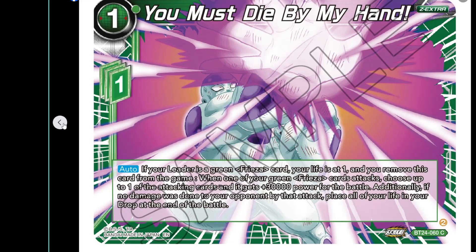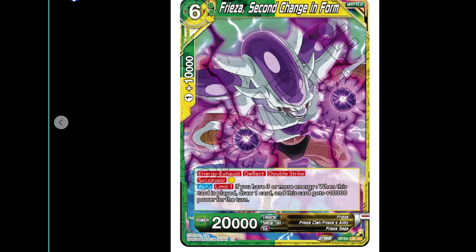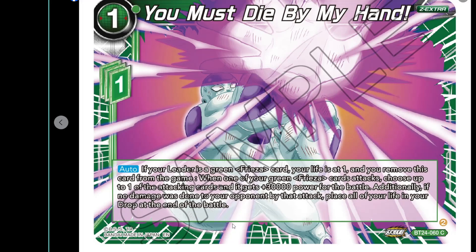The one-cost card with one Z energy: if your leader is a green Freezer and your life is at one, remove this card from the game — when one of your green Freezer cards attacks, choose the attacking card and it gets 30k for the battle. Additionally, if no damage is done to your opponent by that attack, place all of your life into your drop at the end of battle. It's literally a deal-or-die — a one-of. You only go for it if your opponent is on low enough life and they don't negate; then it's do or die.